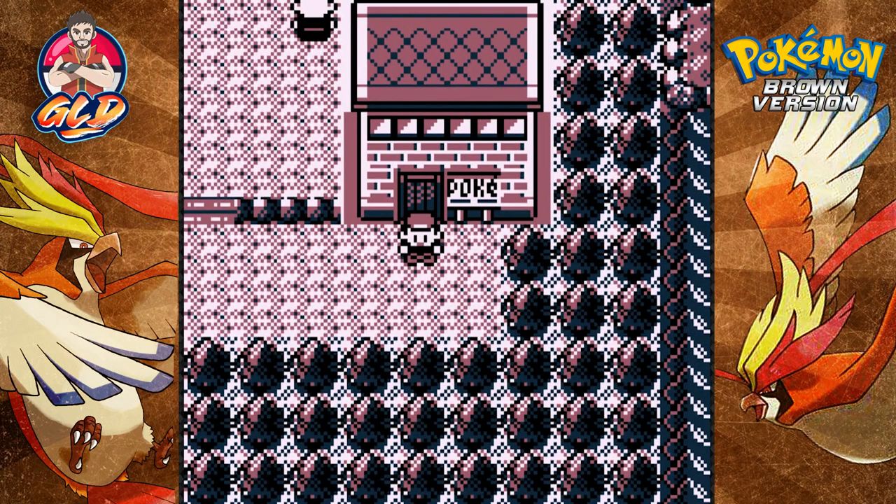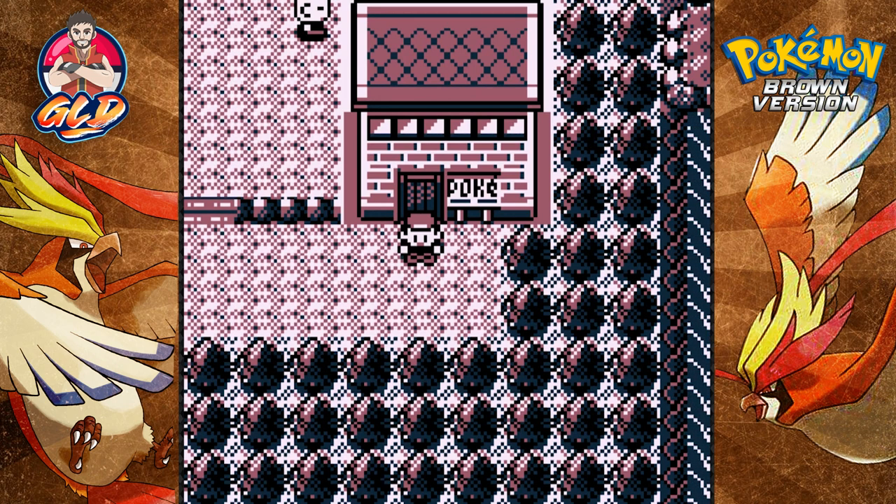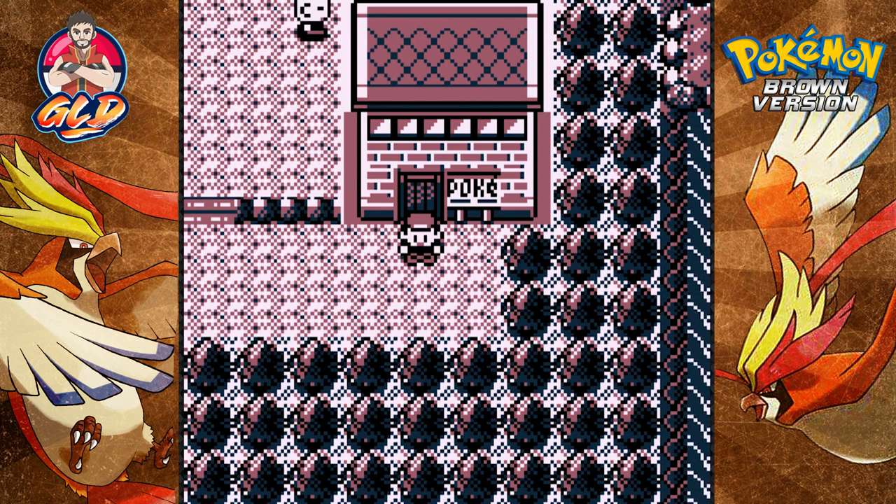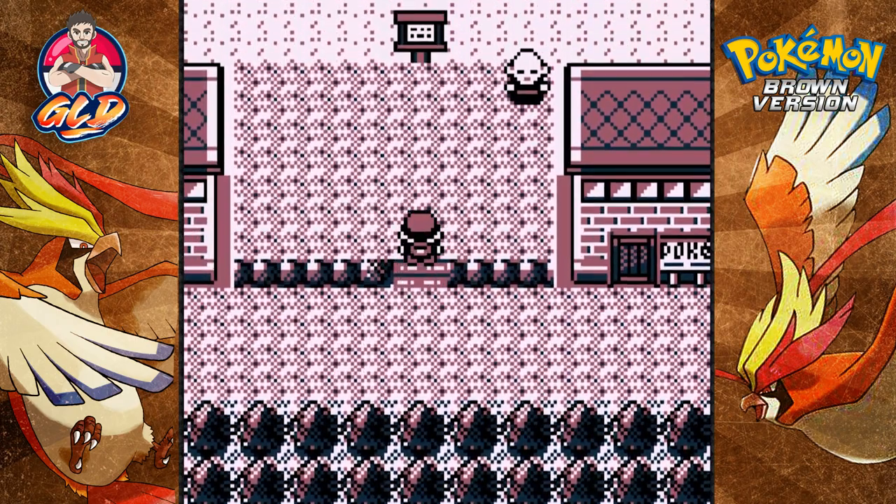What's up guys, it's me your Badass House Draven, welcome to another episode of our Pokemon Brown walkthrough. In our last episode we went off on a tangent trying to figure out the whole secret cave thing, and after a little research it turns out we don't have the Strength technique — I don't even remember getting it — so we're gonna have to go get that.